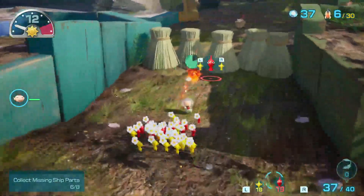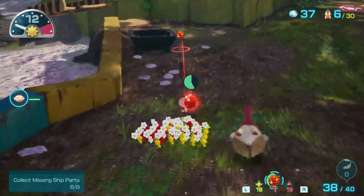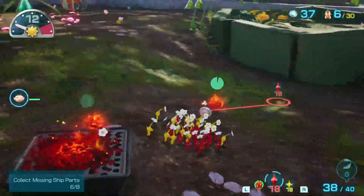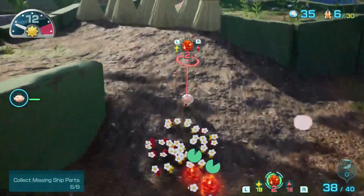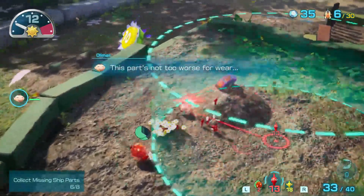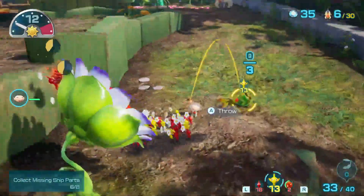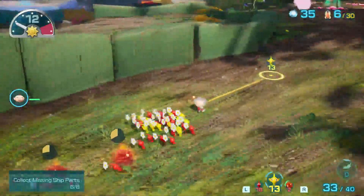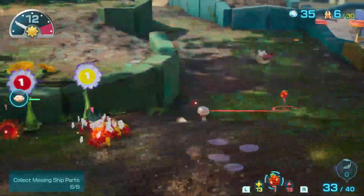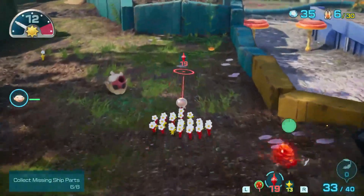I start sending that that way, and I'll go ahead and put this one closer to our base and grab a spear as well. This part's not too worse for wear actually. Use yellows for it because yellows are better diggers. Oh yeah, and I sent Pikmin off to do other stuff — well, there that goes, which is fine, I'll just grab another one.